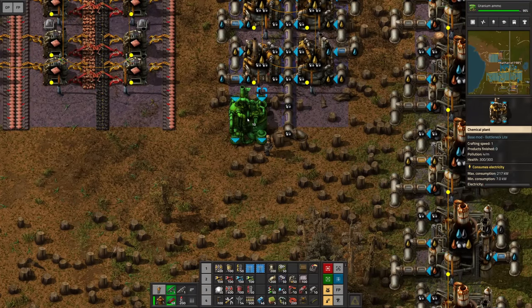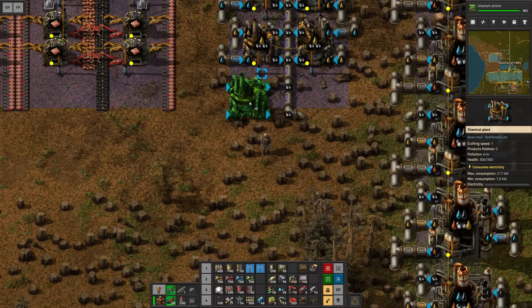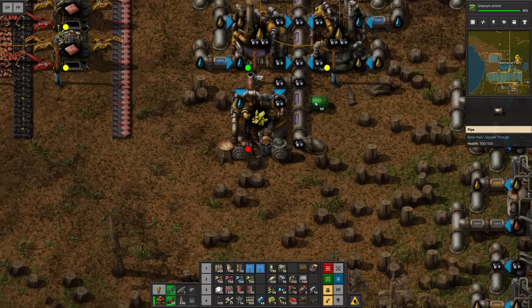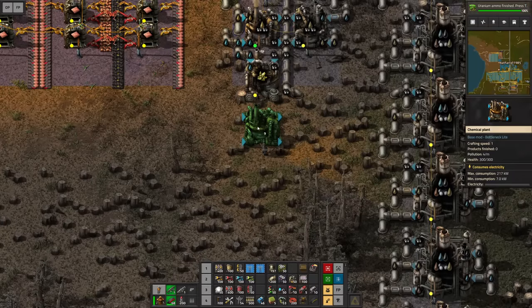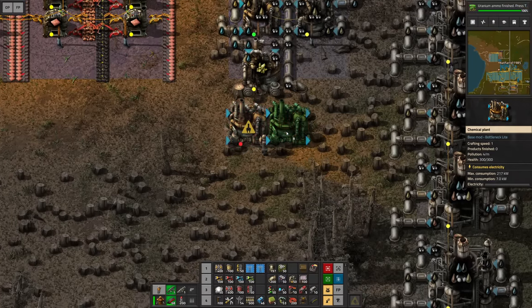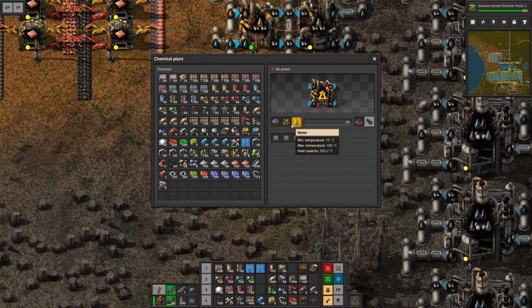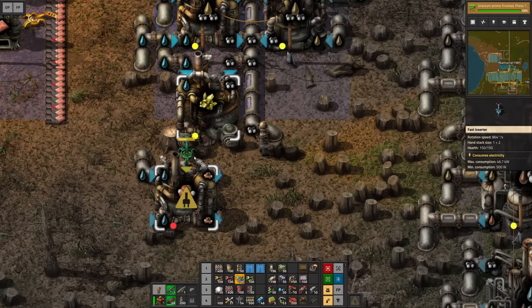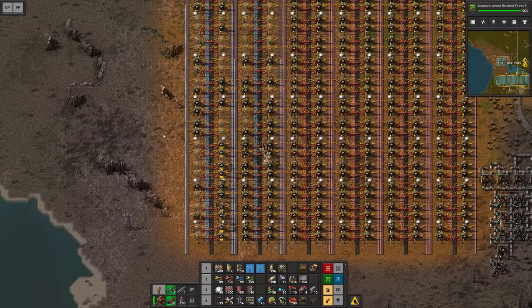Another chemical plant I'd like to see is something for the sulfur — just one chemical plant is enough. Set that up right here, set the recipe. Luckily this is the right input and then water on the other side. Before we do anything else I'd like to set up yet another plant, and that is going to be crafting the sulfuric acid. For that we need additional iron plates, but the sulfur and water are nearby. The iron will be brought over from our smeltery setup.